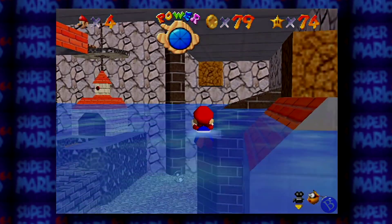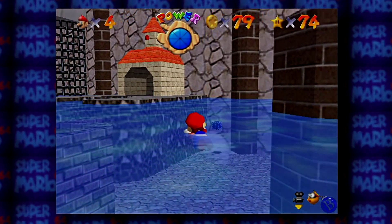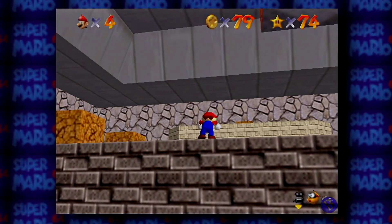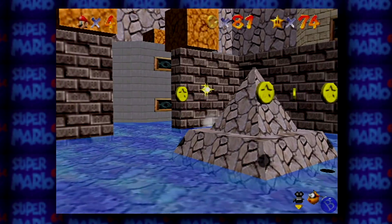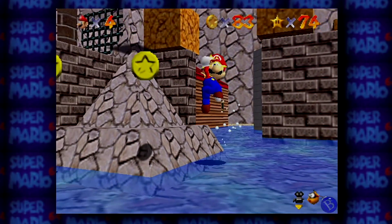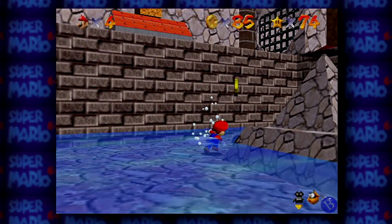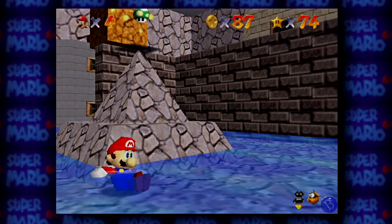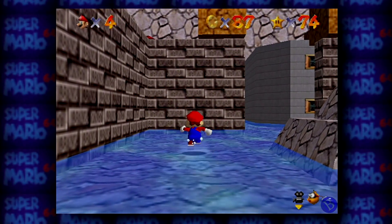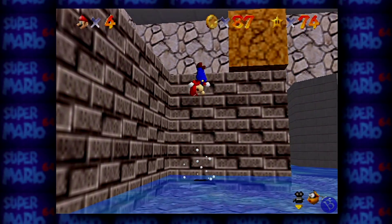All right. Now all we have to do is pretty much find all the eight red coins and finish collecting, which is easy enough. Pretty much all the red coins are hidden in boxes everywhere in this lower area. We have a nice little ring of coins here, delicious delicious coins. Oh look at that — a one-up. Go figure. I don't know where it went. Whatever, don't need it.